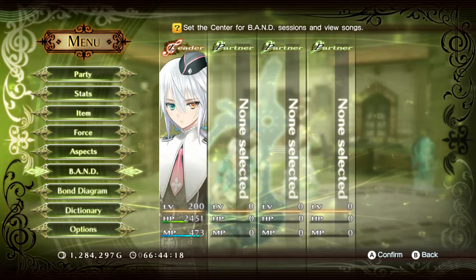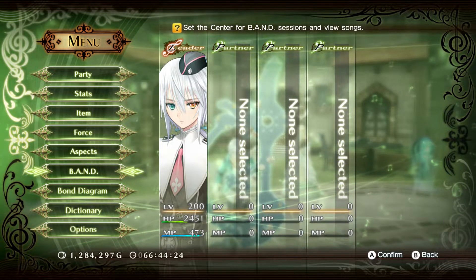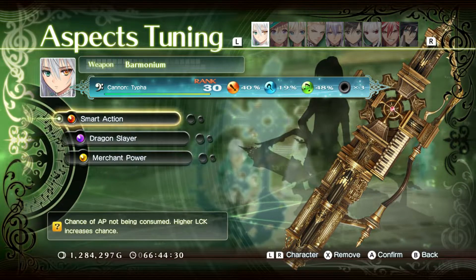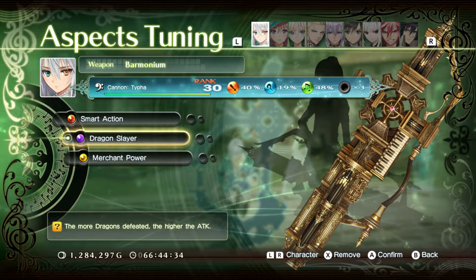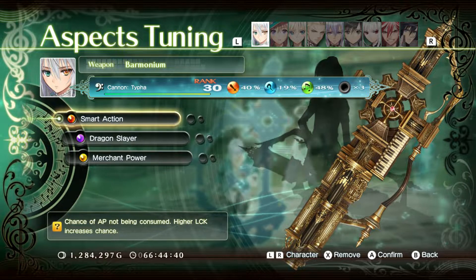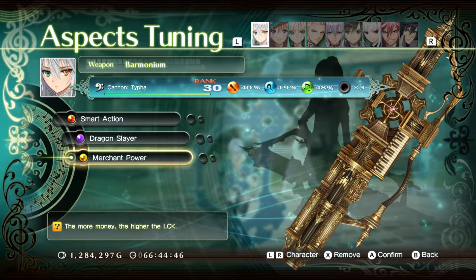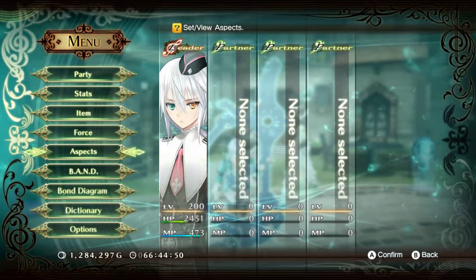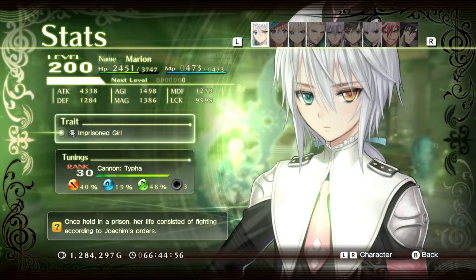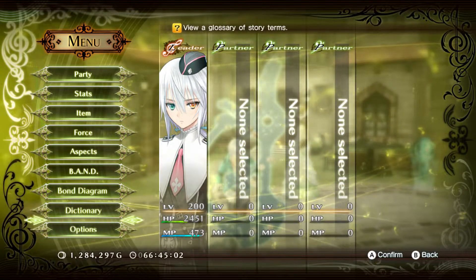Welcome to a Shining a Residence Refrain video. In this video I'm going to show you how you can get infinite attacks with Marion. In order to do this you need some late game aspects: smart action, chance of AP not being consumed, higher luck increases the chance, and merchant power — the more money, the higher the luck. I have 1 million gold so her luck is maxed out at 9999, meaning she will never consume any action points when she attacks.